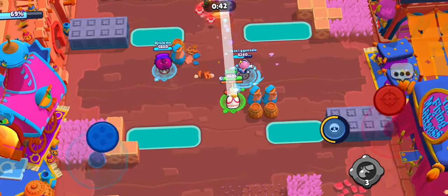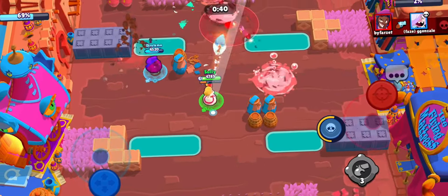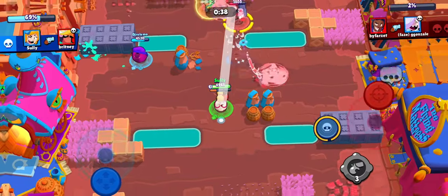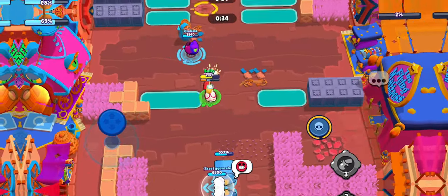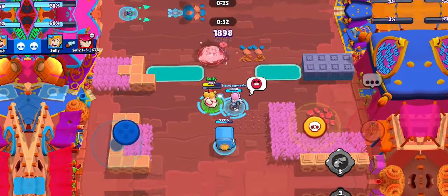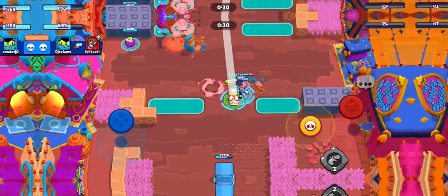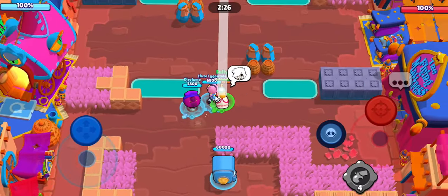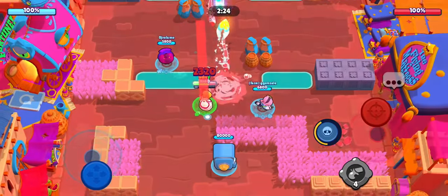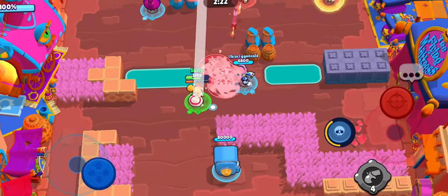My advice would be to ban her without hesitation on open maps with Time Detonation and Quick Fire modifiers — then the conversation just becomes moot. Alternatively, pay close attention to the pick order and try to play around her with appropriate counters for the map and modifiers, and if she is picked, hope that she misses and that you've got the skills to pay the bills — those bills being dodging her shots like a pro.